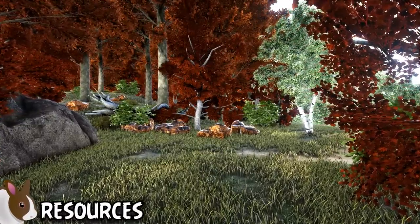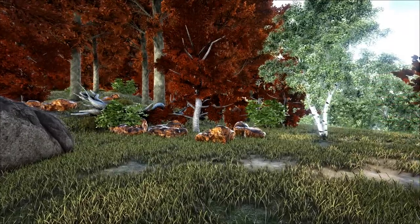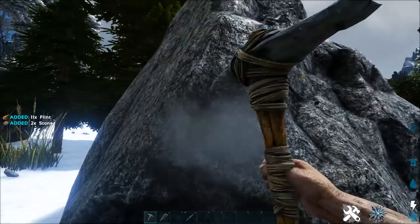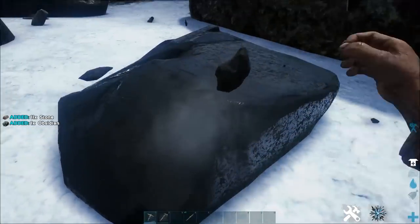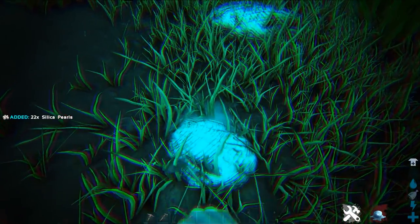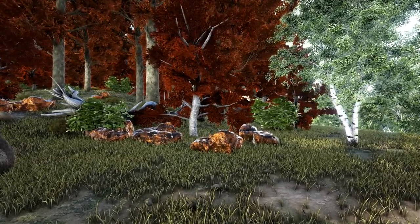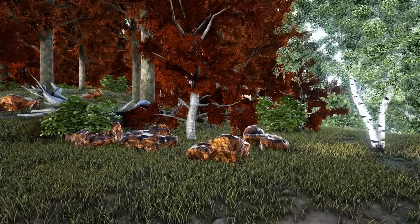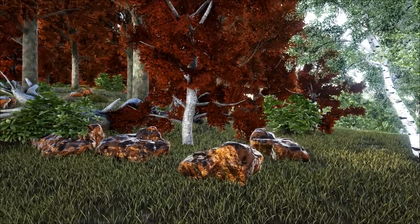Let's quickly dive into some of the important resources you're going to need to know about. Most resources are gathered more efficiently by using certain tools or tames. Rocks yield stone and flint. Trees yield wood and thatch. Metal nodes yield metal and stone. Obsidian nodes yield obsidian and metal. Crystal nodes yield crystal and stone. Oil nodes yield oil and stone. And pearls yield pearls. DLC-specific resources like sand or gems are left out here for simplicity, but they're harvested in the same basic fashion and easy to figure out once you understand the core mechanics.